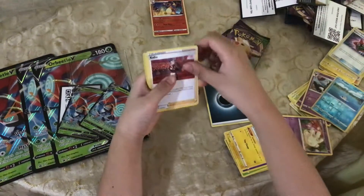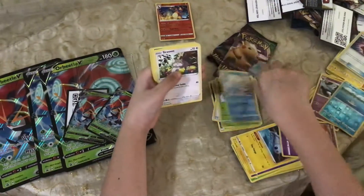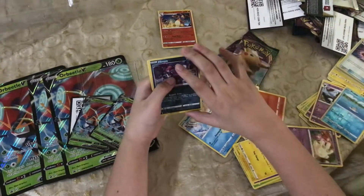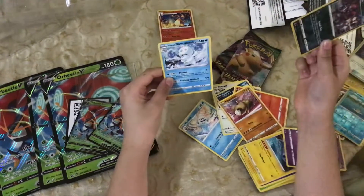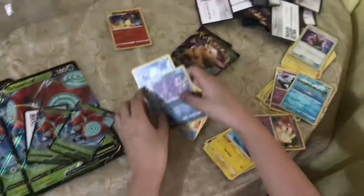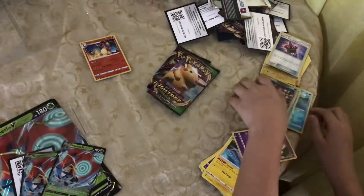Dark Energy, Kabu, Rowlet, Seismitoad, Vanillish, Vikavolt, Spinarak, Crabrawler, Hippopotas, Hoopa, reverse rare, and then a Galarian Darmanitan! Galarian Darmanitan — let's go!